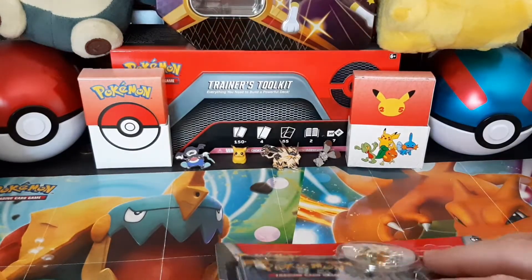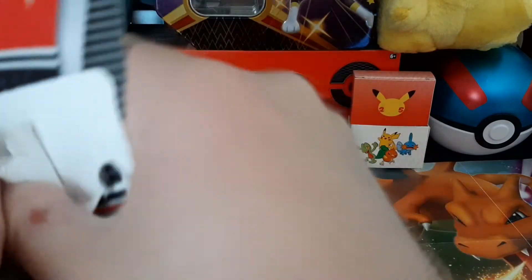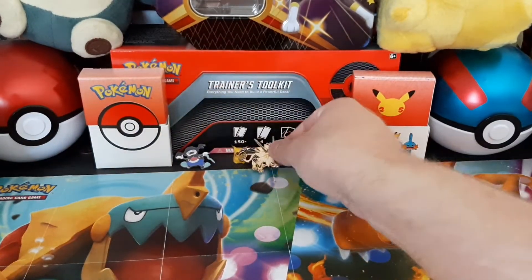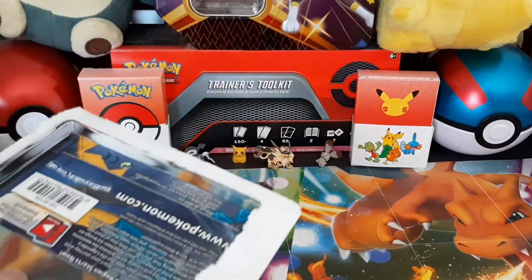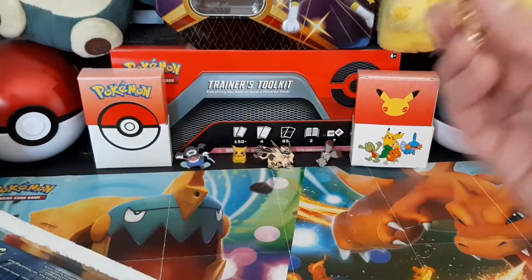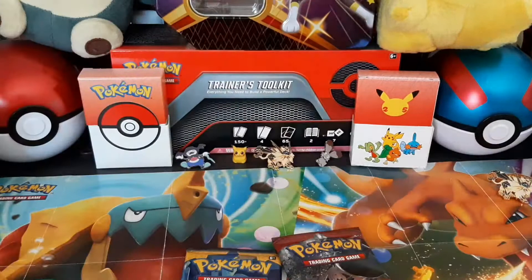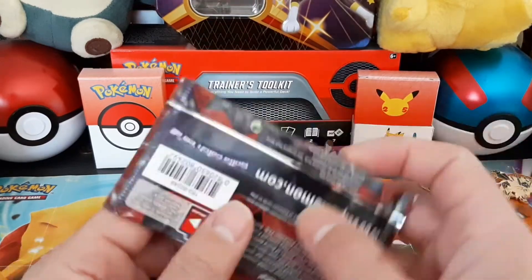Now getting into this second blister pack. It's got two packs and a pin — which I already have from the one I opened before. There's the pin, it's really cool looking. I'll set it over there. The two packs in here are Sun and Moon and Sun and Moon Crimson Invasion. I'm going to open the Crimson Invasion first.